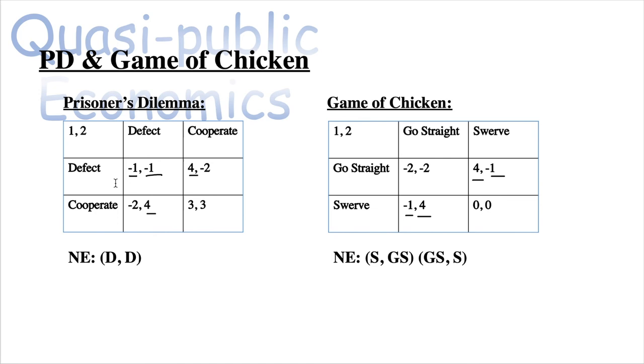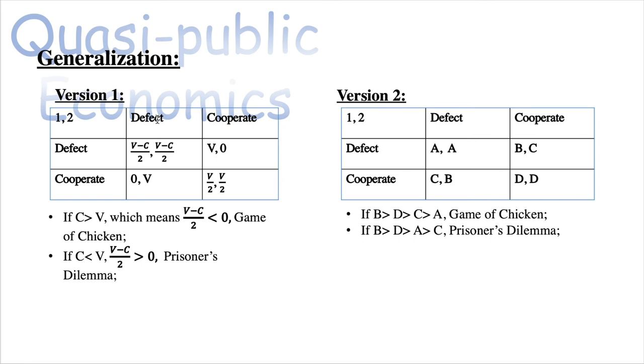Here is a generalization. Consider the punishment for being cooperative while the other person betrays you as zero. If the punishment for mutual defection — both not cooperating — is smaller than zero, meaning mutual defection does more damage than being the only cooperator, then it's a Game of Chicken. If that number is bigger than zero, meaning being betrayed while cooperating does more damage, then it's a Prisoner's Dilemma.